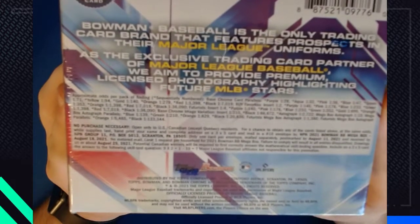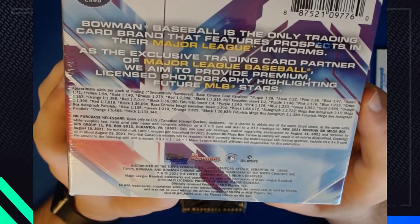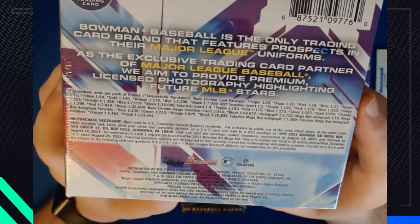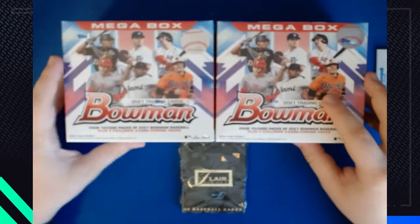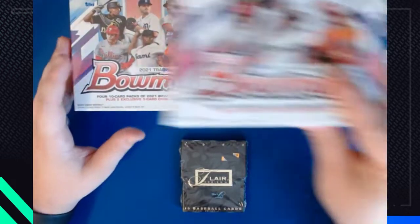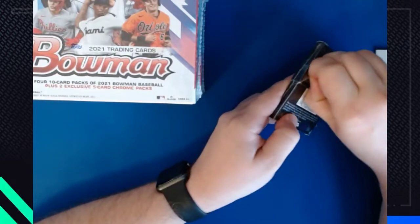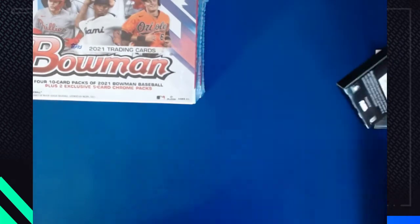Reading the odds, it sounds like you can get parallels in the regular packs, but so far I've not seen a single person pull a parallel out of a regular pack. I'm not really sure, but we'll give it a try. We'll probably start with the Fleer Flair because it's kind of the most meh product here — it was from the Junk Wax era. I actually have a whole bunch of '93 Flair. It's an interesting little set. I don't think Flair still exists, so there's certainly not new versions of these cards anymore.